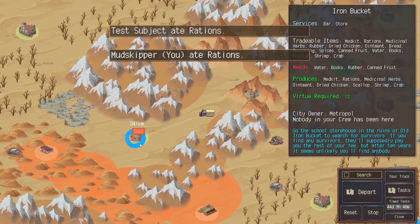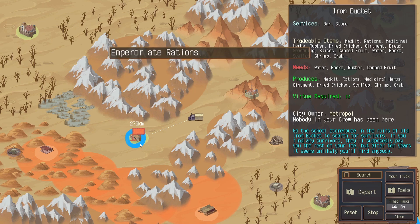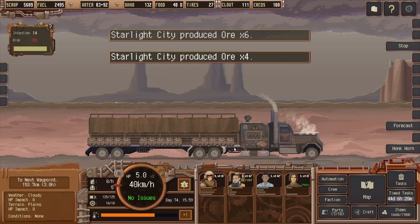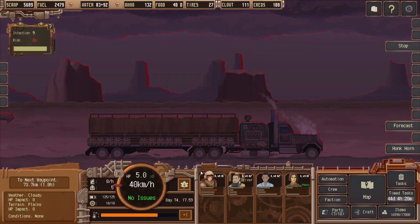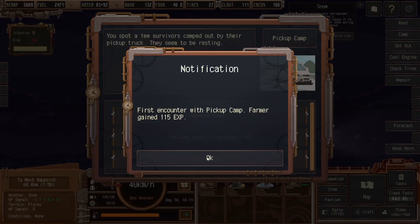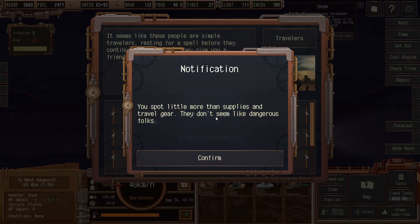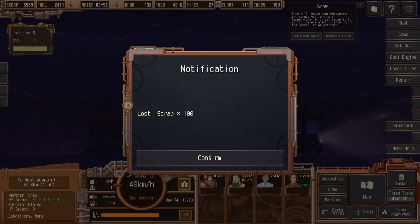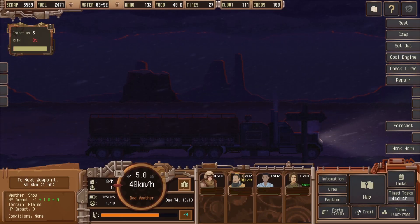I've never done that quest before, so I'm not sure what to expect here. If you find any survivors, they'll supposedly pay you the rest of your fee. Okay, well, let's see what's going on. Pickup camp — that's not the quest. They seem to be resting, let's do some recon. We can chat with them and get a cooking recipe probably. Trade — do we have fibers? Perfect. I cannot craft that item yet because I have to go to the library to learn a blueprint, I think.